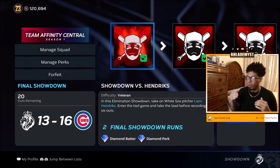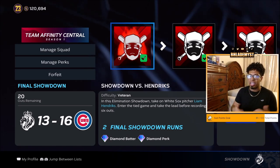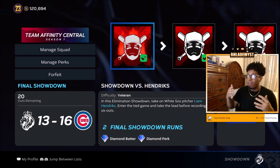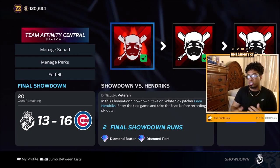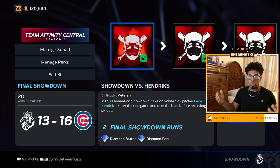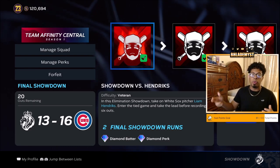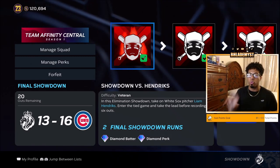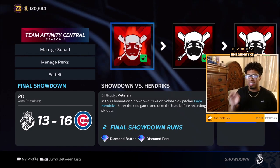Liam Hendricks was up next — a right-handed pitcher, and we were tied. Whenever you hear me say right-handed or left-handed pitcher, prioritize either Power vs. Right or have your best lefties starting and make sure the one with the worst clutch is the leadoff hitter. We got a base hit, moved the runners over, and drove them in. This one is a little more difficult, so it's crucial that you have your best contact hitter to lead off — one who is not great with clutch.